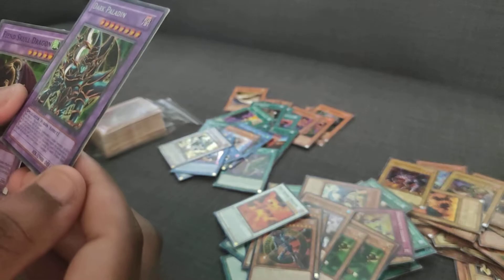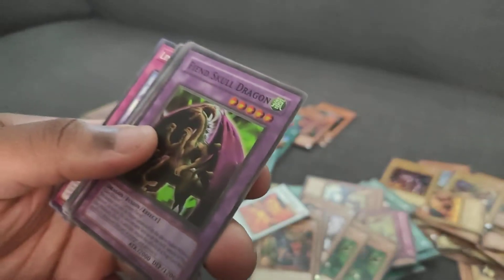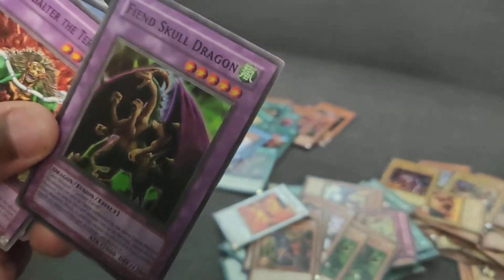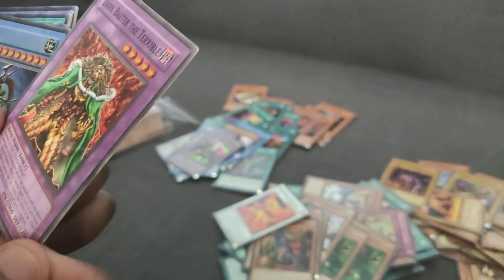Dark Paladin — is this a really good card people like? It's from DMG. It's a little damaged — I've seen worse, but a little damage is unfortunate. If this was an actual money card, I'm not sure — I'll check back later. Fiend Skull Dragon, and this is a really nice super rare I'm guessing. It's funny to see older cards in high rarity — they suck so bad most of the time. Dark Bolter the Terrible from Tournament Pack 6. Blacklisted Soldier — this is a really good one.